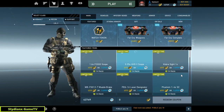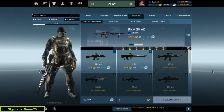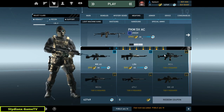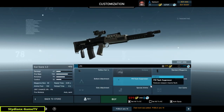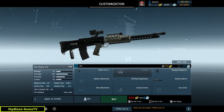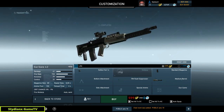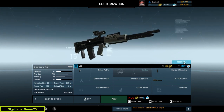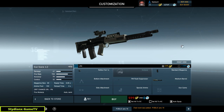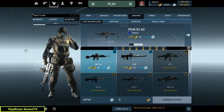Let's check out the store and look at the weapons. The weapons are unlocked by rank or level. The details are very legit, as you guys can see. This here is the one we are currently using — the Mk-46.